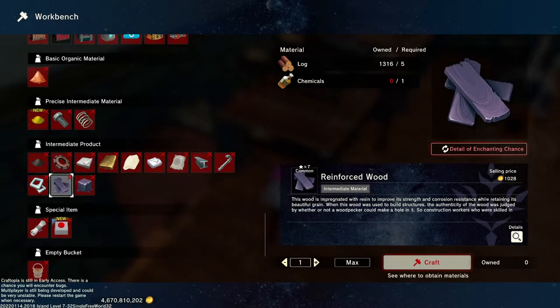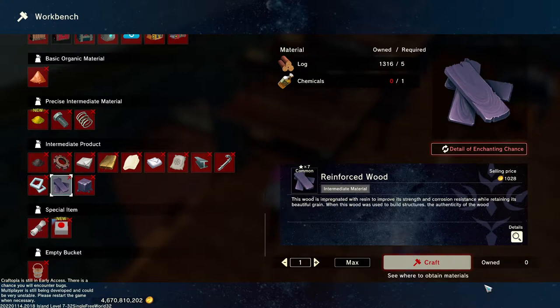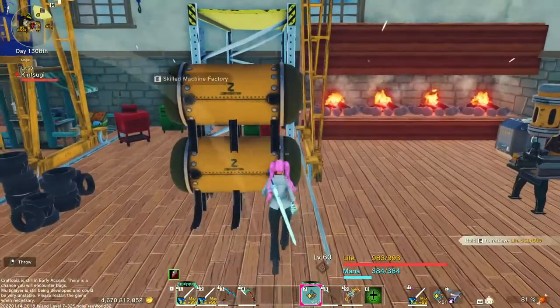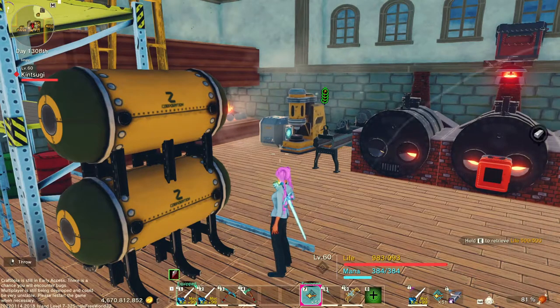On stage six, you'll need reinforced stone and reinforced wood, which can be crafted in the workbench. Stage seven uses special cement, which is crafted on the workbench, engine parts and fuel tanks crafted in the skilled machine factory, and the high-capacity battery, which can be crafted in the skilled blacksmith.